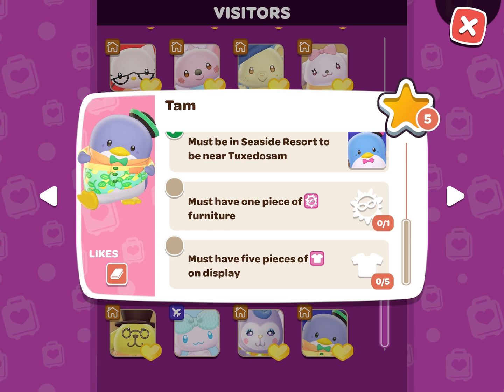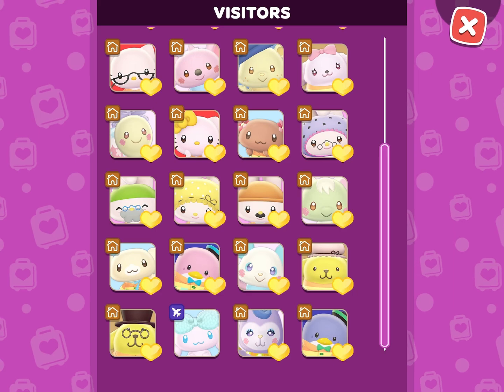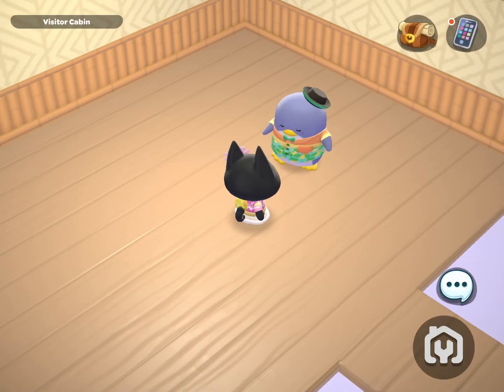He needs to be in Seaside Resort, have one piece of sunshine furniture or summer's end furniture, and five pieces of clothing on display.